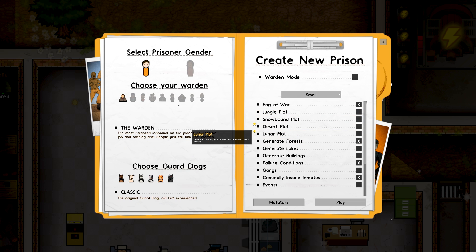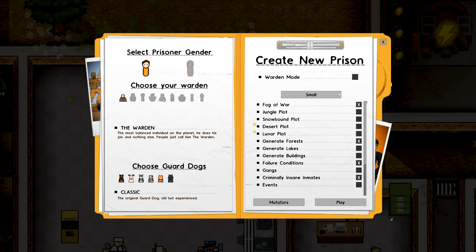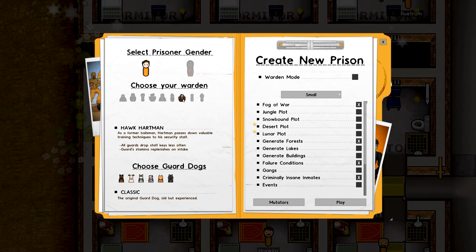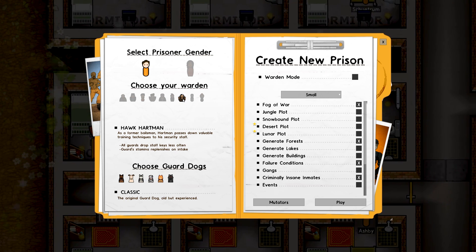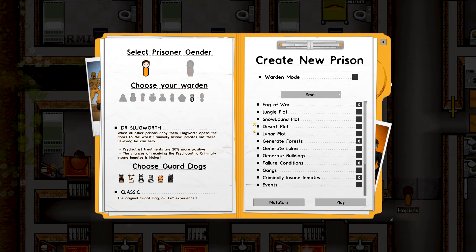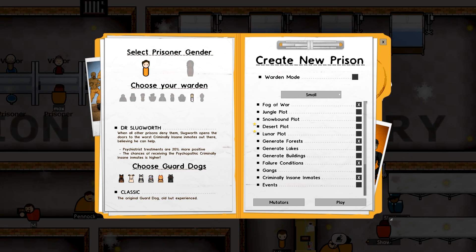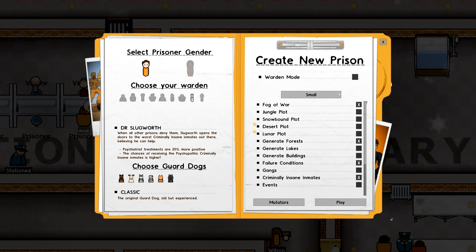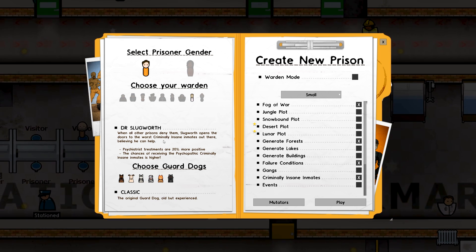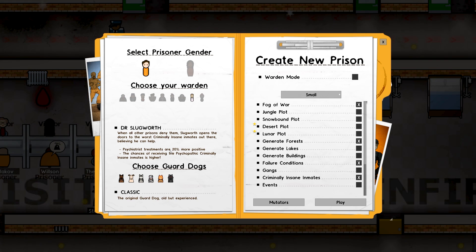We'll create a new game. There are new wardens. Hawk Hartman, a former bailsman — Hartman passes down valuable training techniques to his security staff. Dr. Slugworth: when all prisoners deny them, Slugworth opens the doors to the worst criminally insane inmates out there, believing he can help. Psychiatrist's treatments are 20% more positive, and the chances of receiving the psychopathic criminally insane inmates is higher. Lovely.